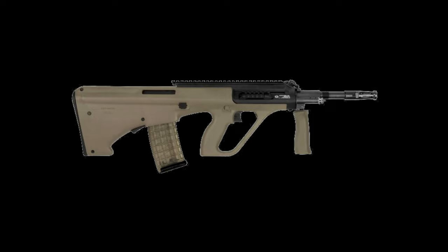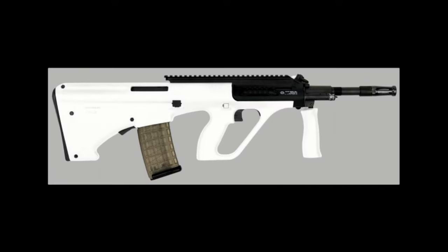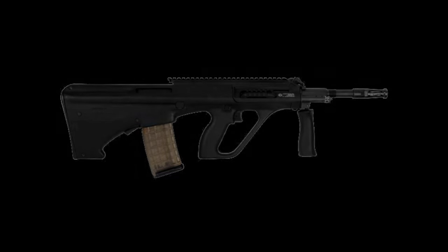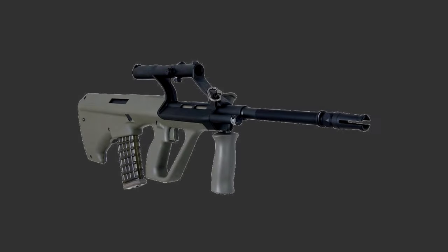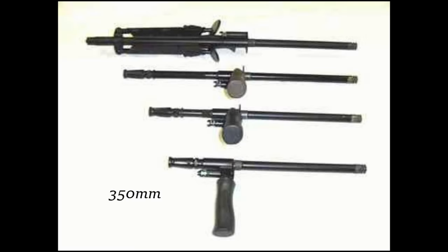Currently the AUG is offered in four different colors: tan, olive, white, and black. Some possible mods we could do to the AUG would be to change out the barrel from 350mm, 407mm, 508mm, and 621mm.